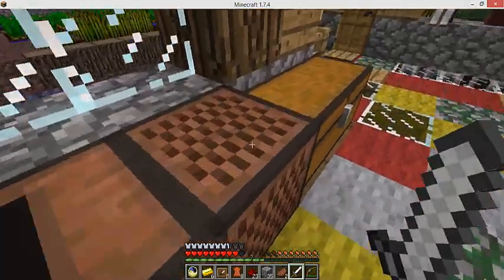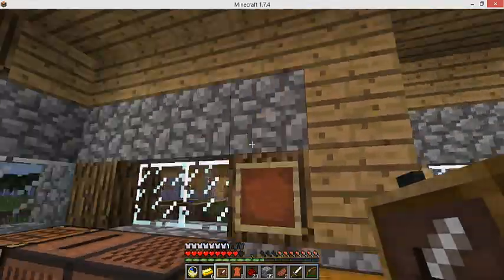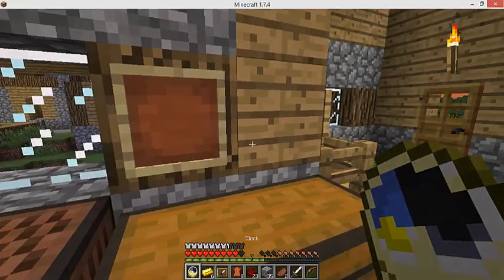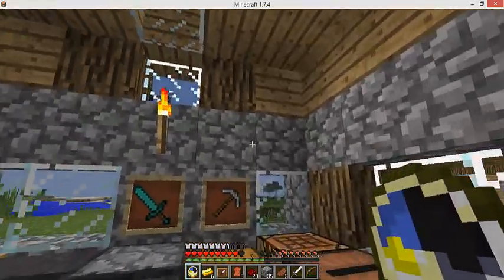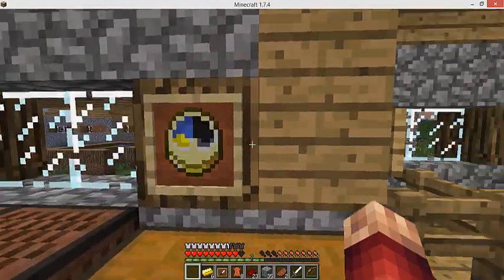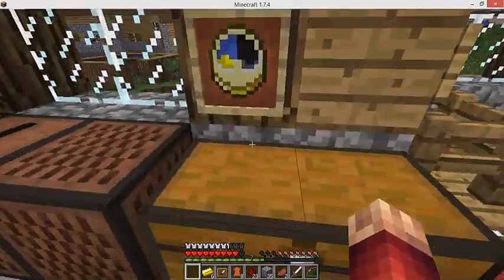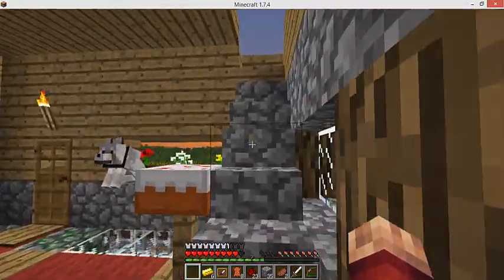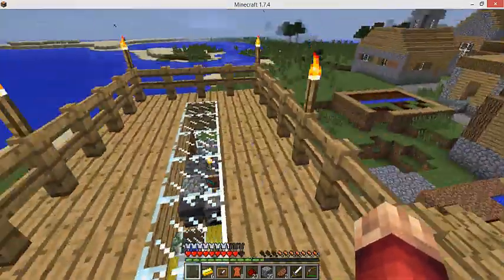You're gonna need to place your item frame in the middle of anywhere in your house on a solid block. You shouldn't be able to place the clock normally on a block, but you can place it in an item frame. This should work — even though it's an item frame, it's displaying half day, half night, as it is outside because it's evening and dusk.